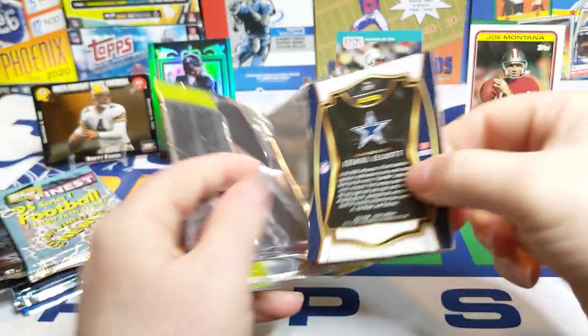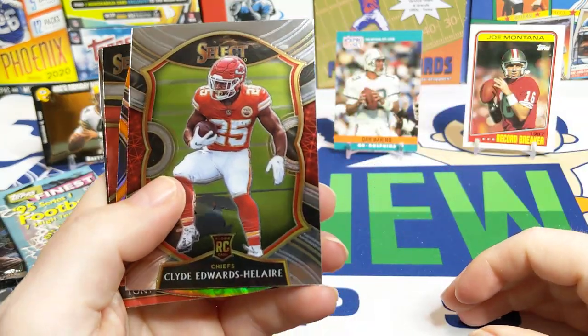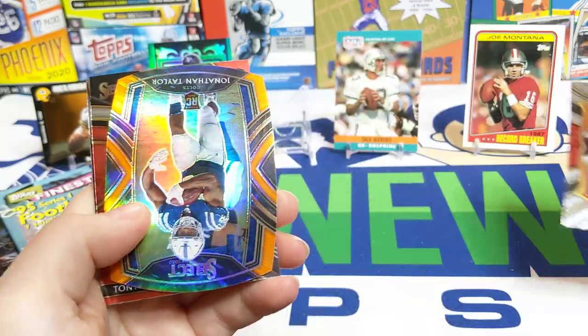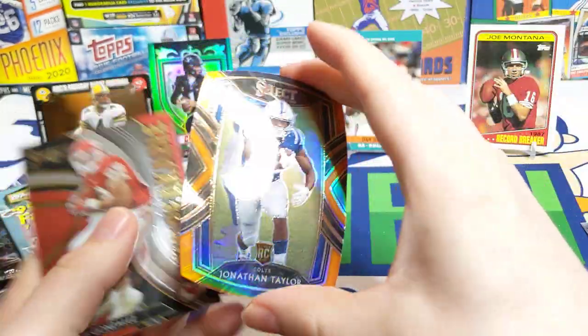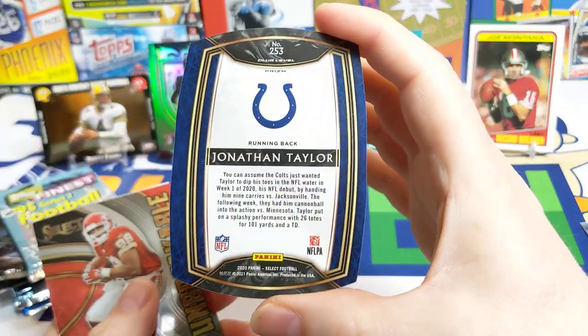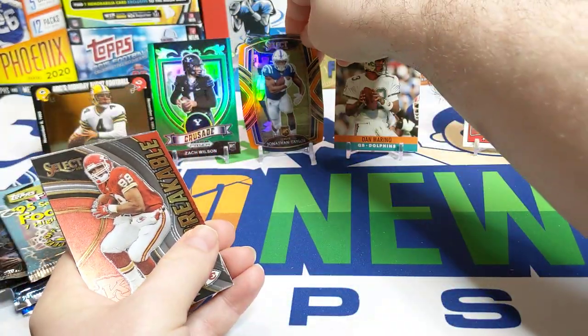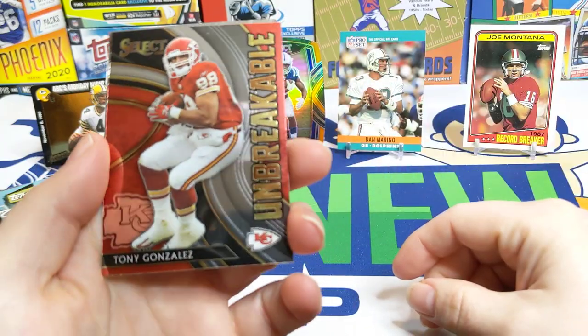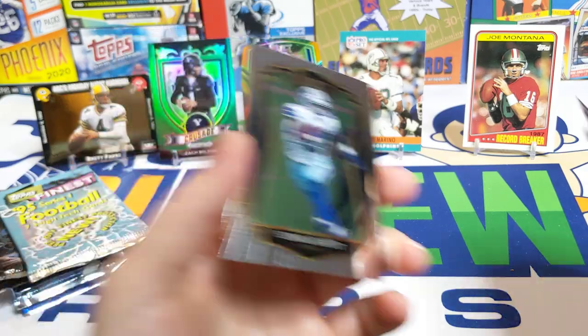2020 Select — I do miss opening up 2020 Select. I didn't really get many packs back then, but there are some really nice-looking cards. This is a Chiefs Clyde Edwards-Helaire. There's a nice Jonathan Taylor — he had a monster season. The orange parallel die-cut is a cool card; we'll put that in our top five. Tony Gonzalez 'Unbreakable' — that's a nice-looking card too. And a Zeke.